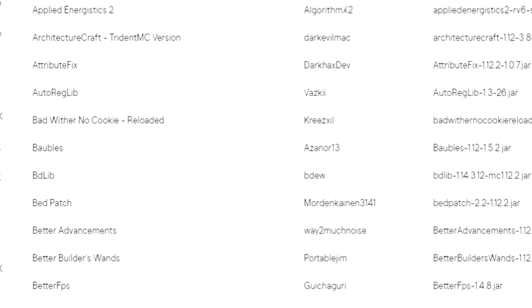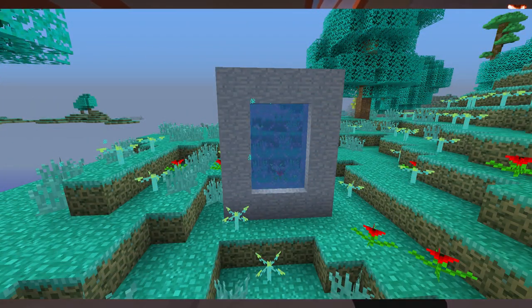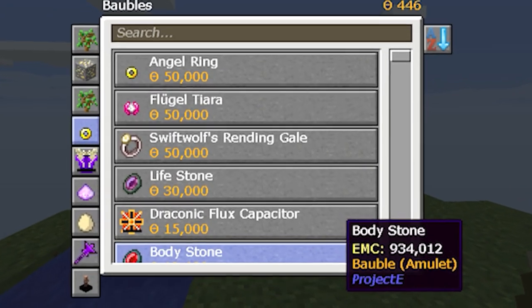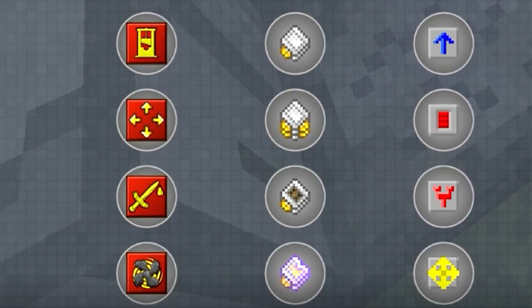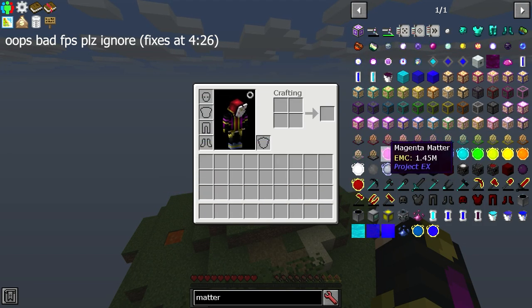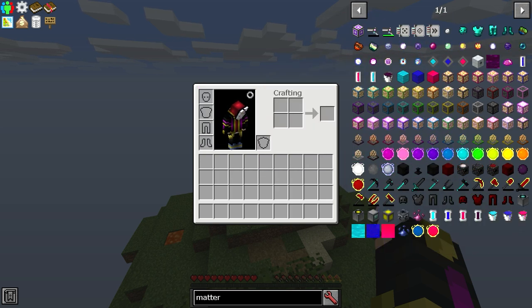Hey guys, welcome to Minecraft Skyblock but with the world's largest mod pack. There are hundreds of mods, as you can see from the mod list right here. There are so many things you can do — it's basically all EMC-based, which is pretty confusing but you'll figure it out. There are different dimensions, tons of tools, bosses to fight, a custom store, a full quest book, and thousands of hours of playtime. It's also always day, which is pretty nice. There are some crazy items like magenta matter, clay matter, white matter, red matter — just so many random things.